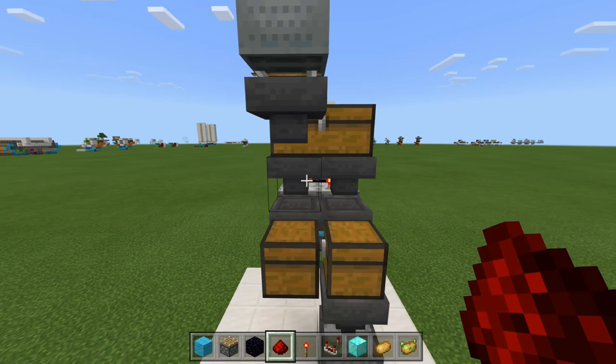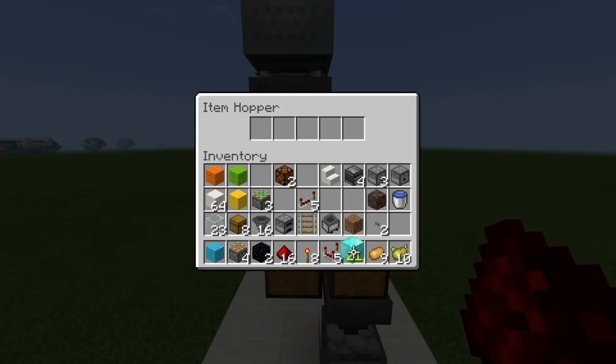For the left side, we're going to do the exact same thing — five items in the first four slots and six in the last slot. Now go ahead and grab your poisonous potato and place your poisonous potato right there. And there we go, these are all set up.